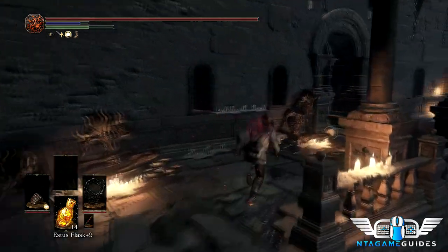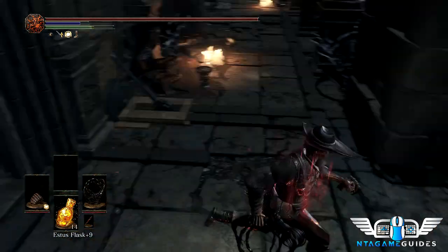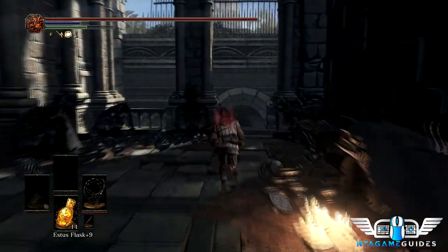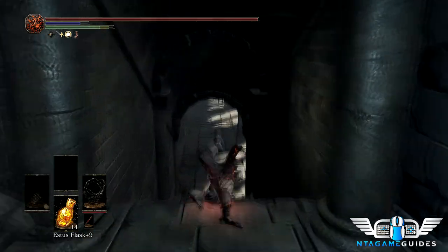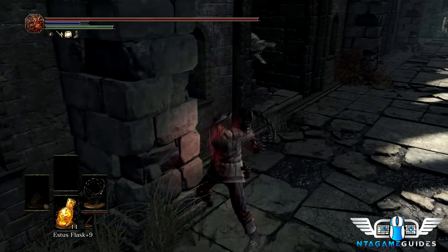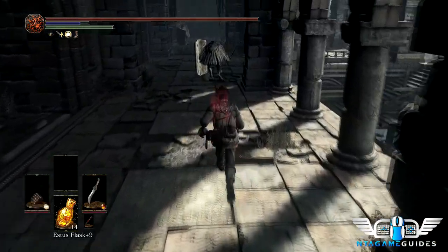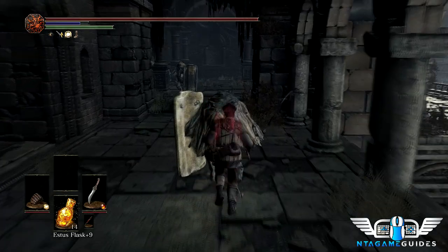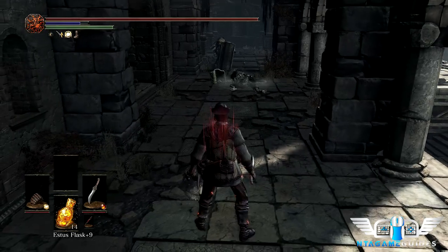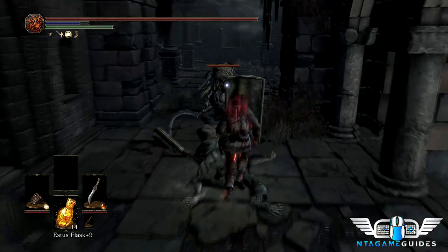I like to backstab and follow up with the witch's locks R1s — very effective. We'll keep the same ring setup for the next encounters. Let's open up a little mini shortcut here — get off the elevator at the beginning of the area. Double-hand the witch's locks and take out the guy on the left first; he's hidden in an alcove and his head will come out like a giraffe if you get too close, but two shots take him out.